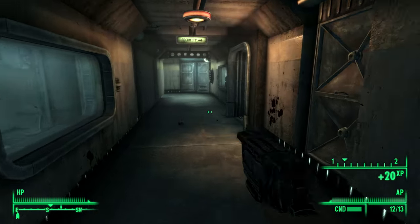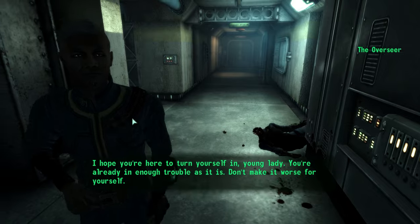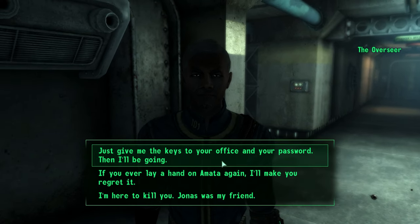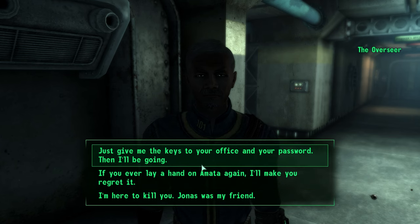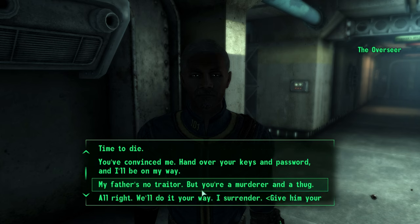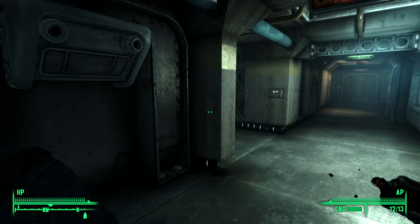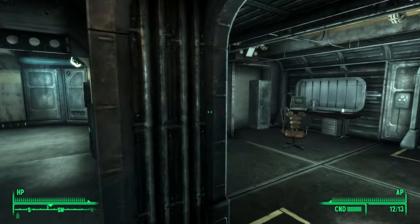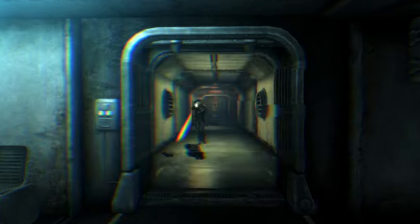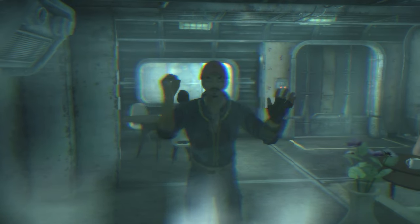The second time the vault was opened was when the Lone Wanderer and James entered the vault seeking refuge from the wasteland. This was a controversial yet mutually beneficial situation between the Overseer and James, where James and his child found shelter in Vault 101 and the vault gained an experienced and intelligent doctor. While the Expedition Team did not have any lasting impact on Vault 101's idea of the outside world, James entering and leaving the vault made some people want to leave, and others harbored resentment for the Lone Wanderer and their father.